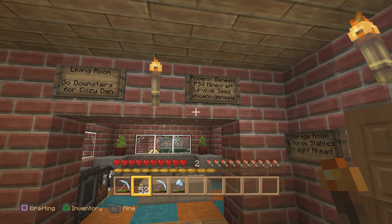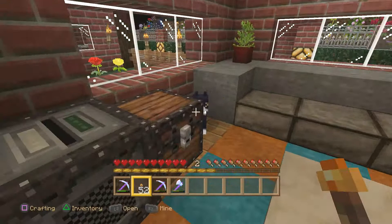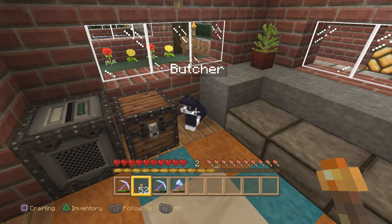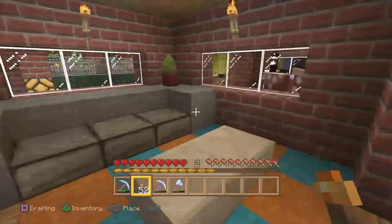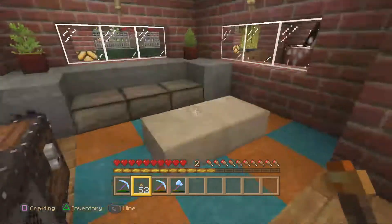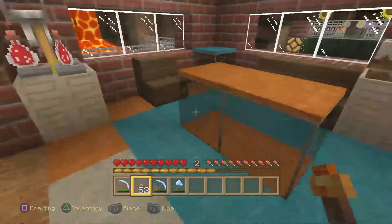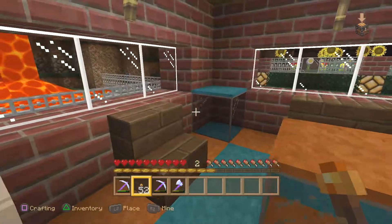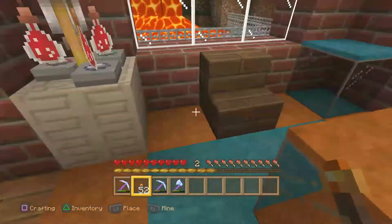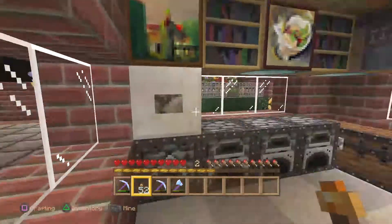Here we have the Phoenix Genesis PS4 Minecraft survival seed sign, and the living room — go downstairs for the cozy den. We've got a jukebox with CDs and a cat called Butcher. He's called Butcher because originally I had a name tag for the butcher villager, but the butcher ran away — it was my first experiment curing zombie villagers — so I used it on the cat instead. A nice puffy couch with stone slabs and wool, and quartz slabs for a coffee table. An armor stand fits perfectly there. Moving to the dining room, I used black glass blocks for the tables and spruce for the chairs, including a handicapped spot for the service dog.